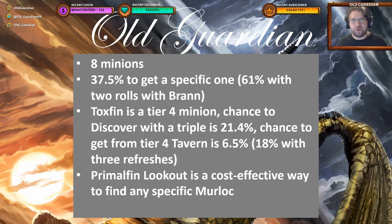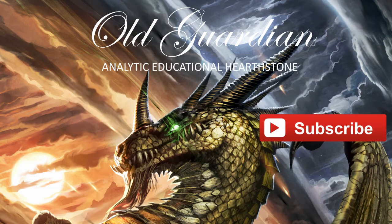So even though Primal Fin Lookout is on a very high tier, whenever you have a Murloc in play and you happen to need any sort of Murloc — either Murloc buffs for your Murloc board or a Toxfin for your Amalgam — you should always pick the Primal Fin Lookout. Thank you for watching. If you enjoyed the video, please click the like button and subscribe to my channel for more.